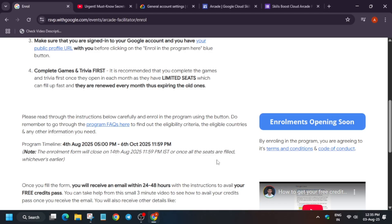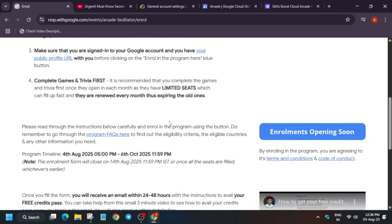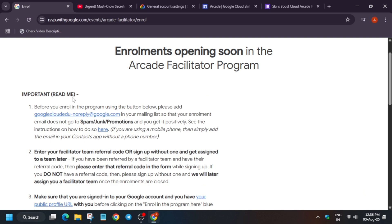People worked from January till June and were still unable to claim their prizes. By joining using my referral code, you will get personal assistance regarding all lab solutions, your queries, and progress reports. Once you fill the form, you will receive a confirmation email with 600 free credits worth $200 or even more, which you will use for doing labs.